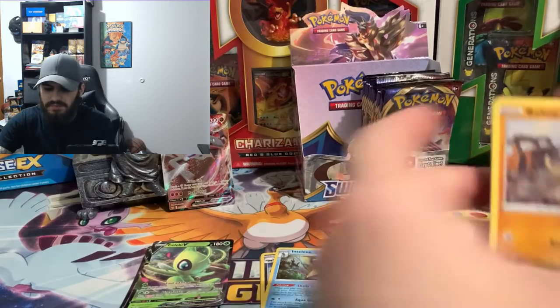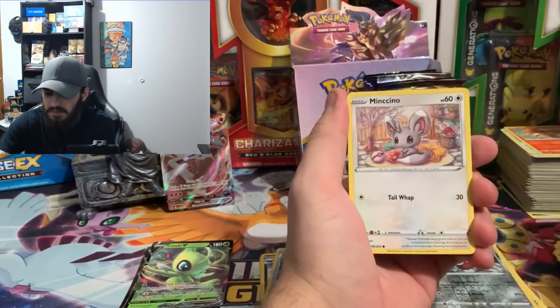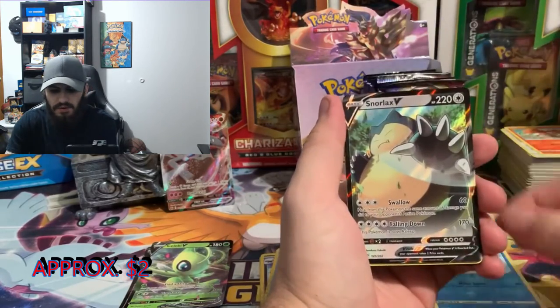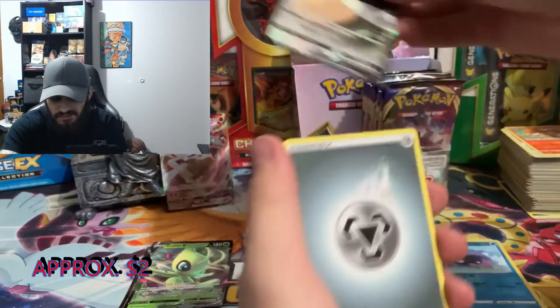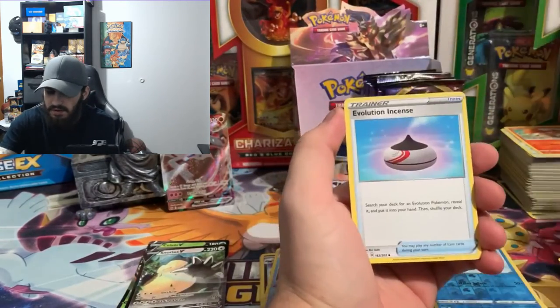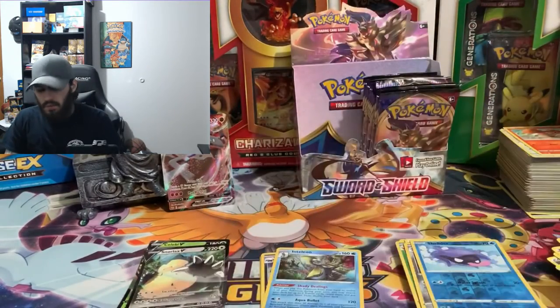Reverse hollow of a Shellder, and then our next V card which is a Snorlax V — so that makes three V cards that we have gotten so far. We'll keep on going.